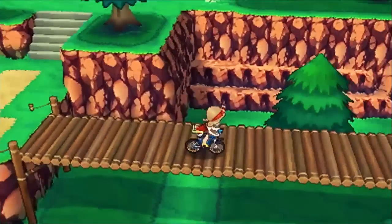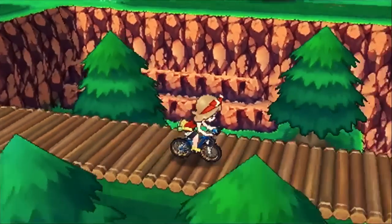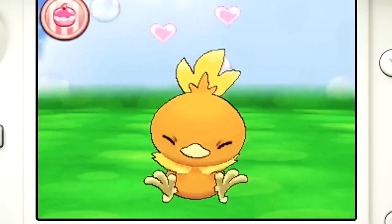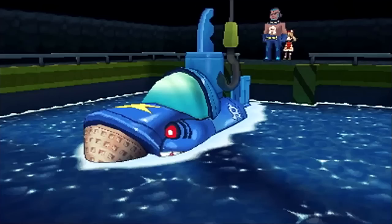This is en route to Fortree City from Mauville City — the route with the bridge that goes across, where you normally go right to left heading north toward Fortree City and the Weather Institute. Then we got some Pokémon Amie stuff, and after that's displayed we have the submarine that's stolen — it's a Sharpedo submarine for Team Aqua. That's cool, I appreciate that.